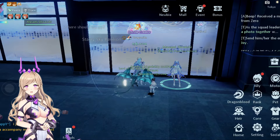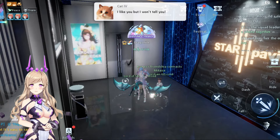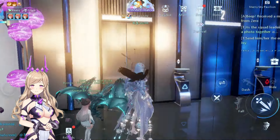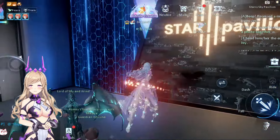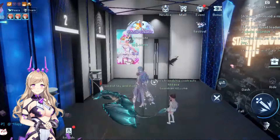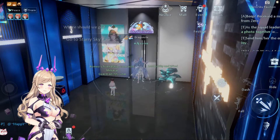We are here now and we're going to enter through here and we will reach this lobby. From here you can enter the Starry Sky Pavilion through this door.